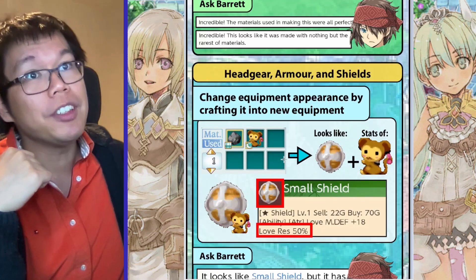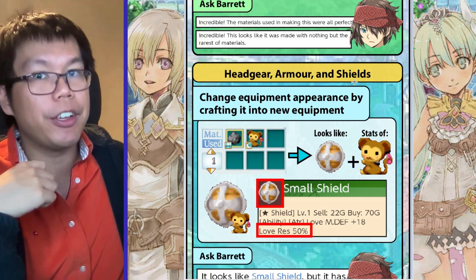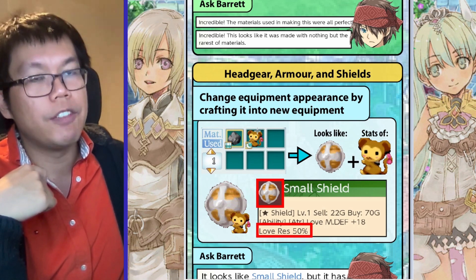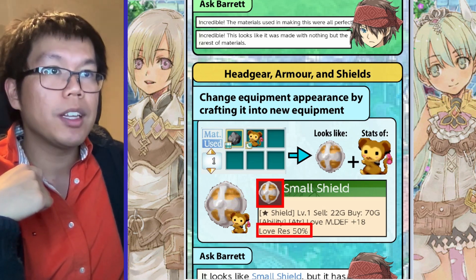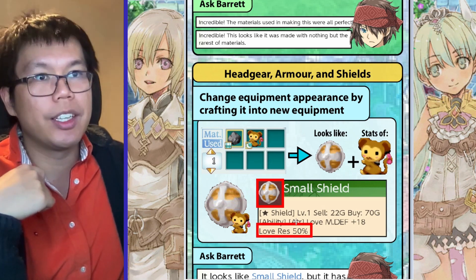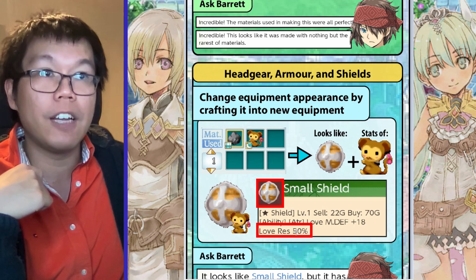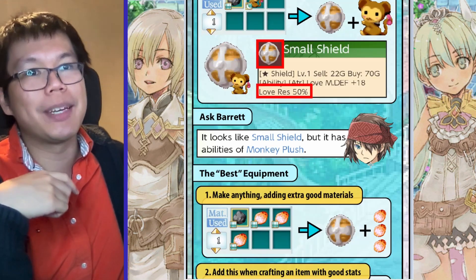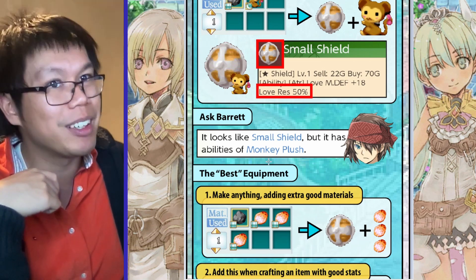As for headgear, armor, and shields, you can do some pretty cool stuff. You can change equipment appearance by using it in crafting. So here we have the recipe for a small shield. If you put in the monkey plush, for example, you'll get an item that looks like the small shield but with the stats of the monkey plush — the 50% love res. To make sure it works, talk to Barret and he'll confirm it looks like the small shield but has the abilities of a monkey plush.